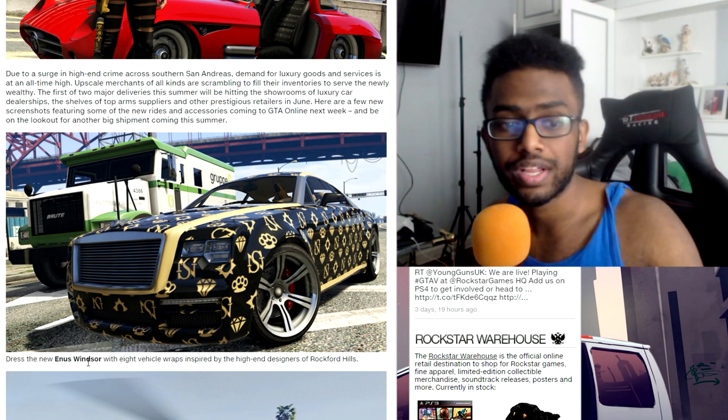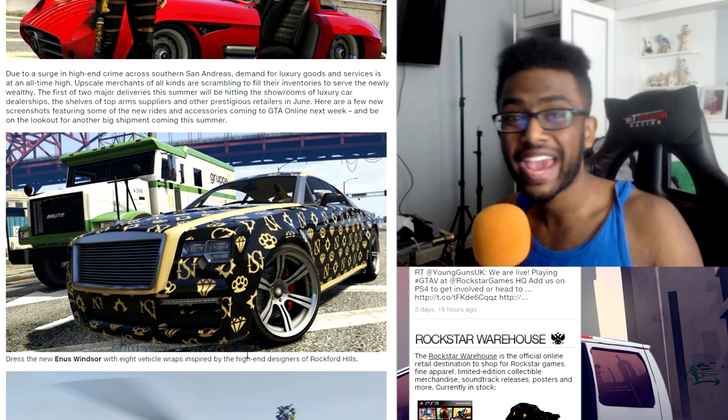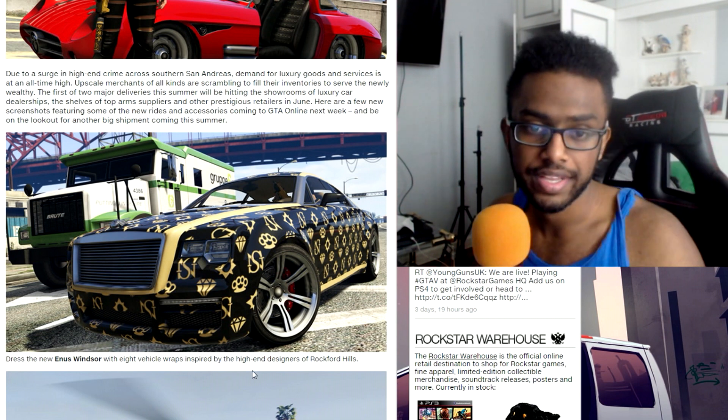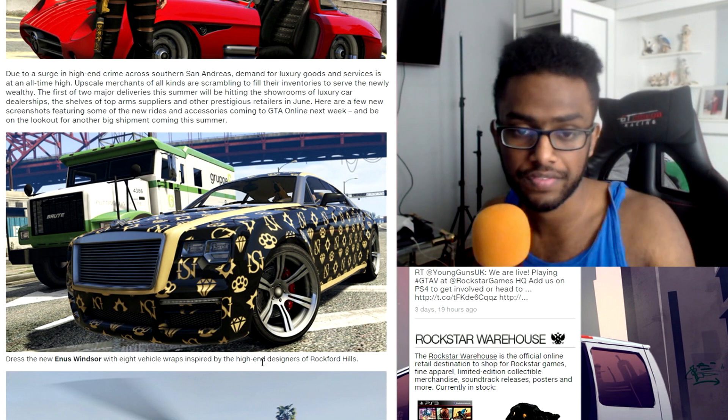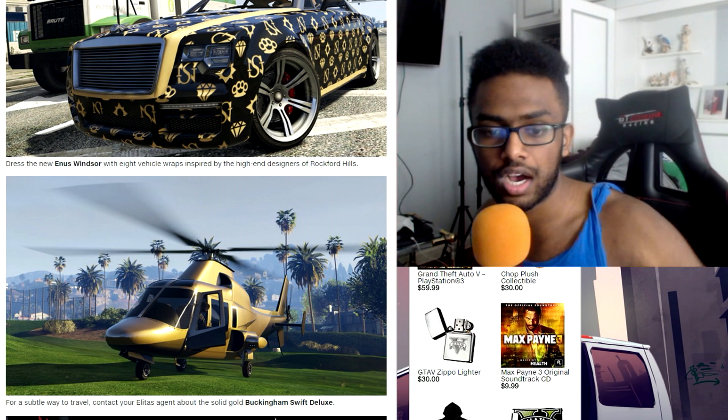As we scroll down, we've got another car with eight liveries. It's called the Enos Windsor — looks very similar to the Albany Alpha on the front, not sure about the rear though. But eight different liveries, that's pretty cool. I just wish they brought it for more other cars in the game instead of specific cars like this one.